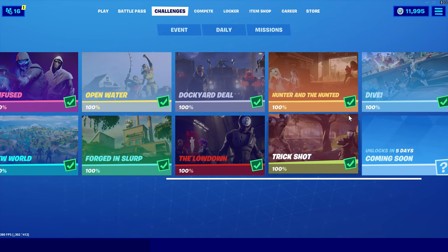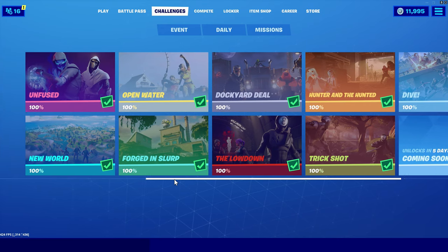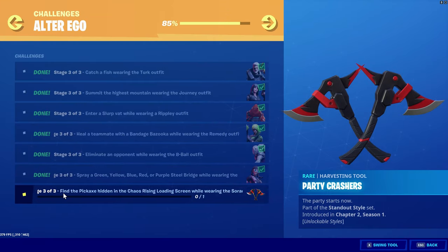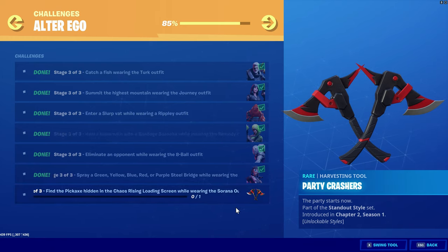Dr. Viking Gaming here. Welcome back for another challenge video. Once you've completed these for the Serana skin and found the backlink — see previous videos if you don't know how — the third stage of this, you go to the alter ego aspect. Stage 3 is: find the pickaxe hidden in the Chaos Rising loading screen while you're wearing the Serana outfit.